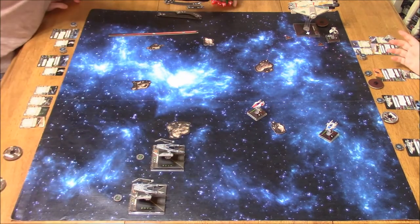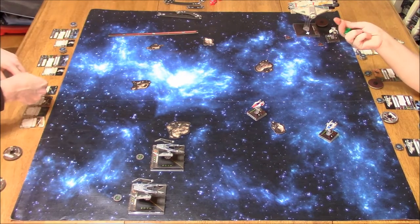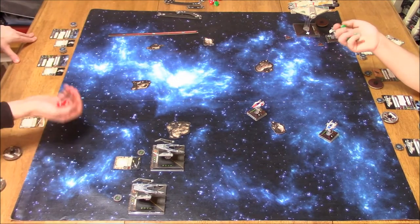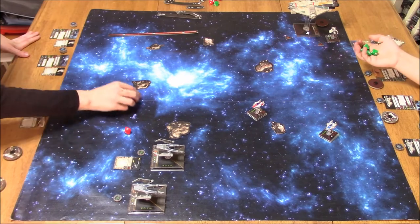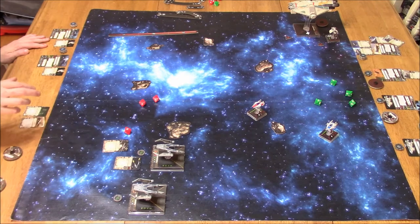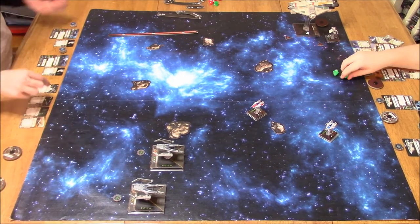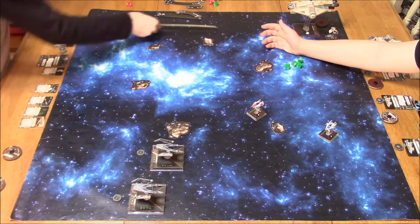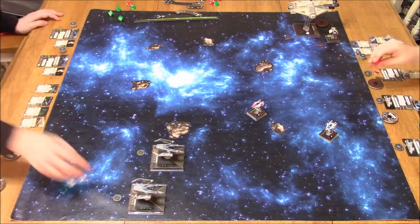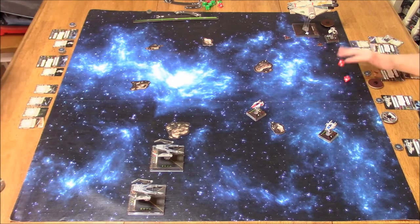Now I'm at range 3, so I'm going to try and get some shots off. The A-Wings have Stealth Device, so he's going to roll 5 defense dice. Actually no — I've got Mangler, so range does not matter. I've got 3 attack dice; he's going to have 4 because of his Stealth Device. I get to re-roll 2 with Predator because his pilot skill is 2 or lower, but they rolled blank. So no damage there. And now he's shooting back — he's got a focus and a blank, so no damage either. That was a pretty uneventful first round.